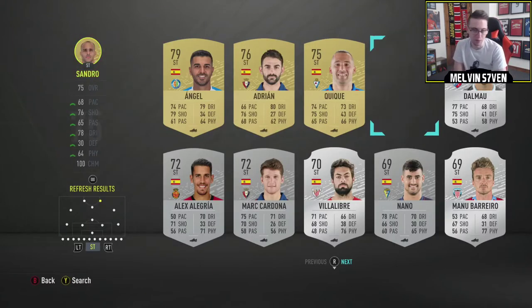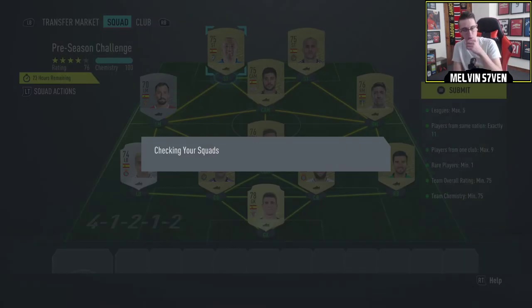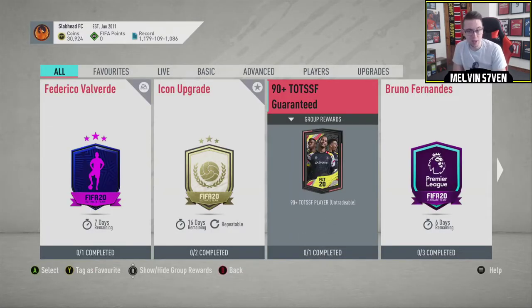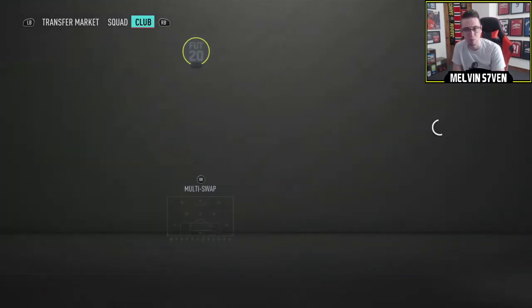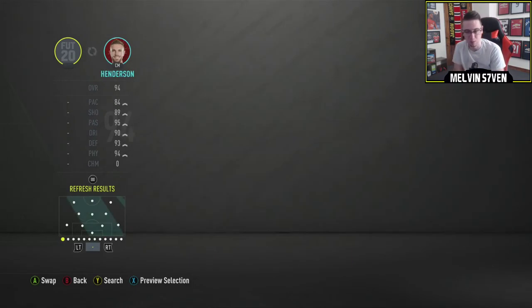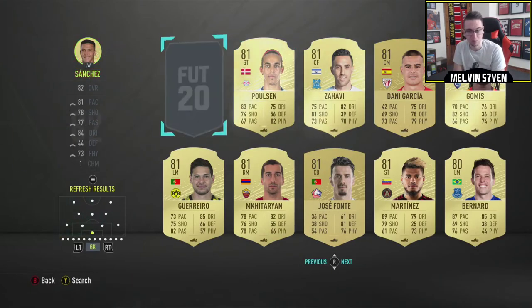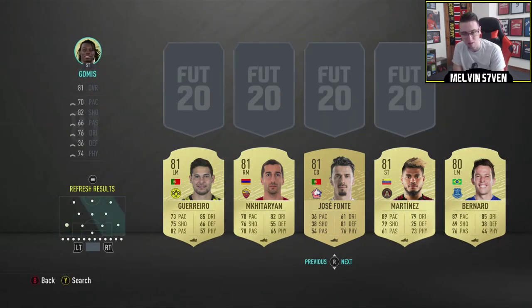I'll check objectives, but there'll be nothing there - we all know that. Right, there we go, we've got the rare Electrum players pack. Then we'll do this 82 with 30 chemistry. That's really good, I like that. You don't have to mess around. It's going to be quite cheap. I think 82-rated squads went back down, so you're probably looking at maybe 20, 30k for this, which isn't too bad. We'll just throw a bunch of these in and we should be able to get 30 chemistry. That's quite easy.